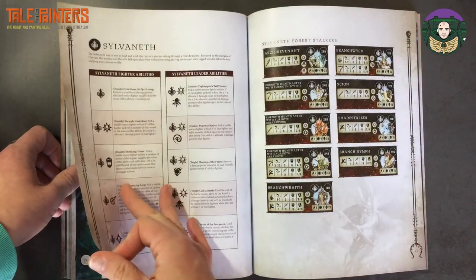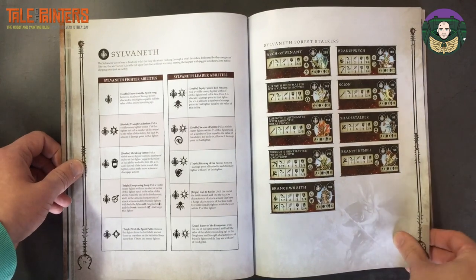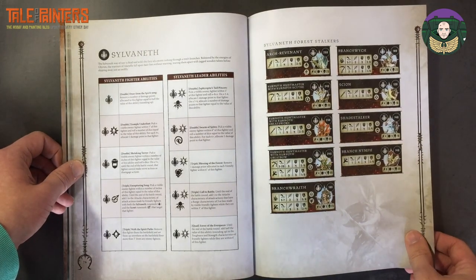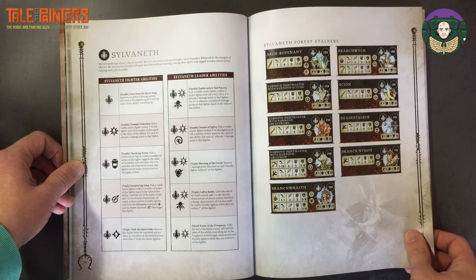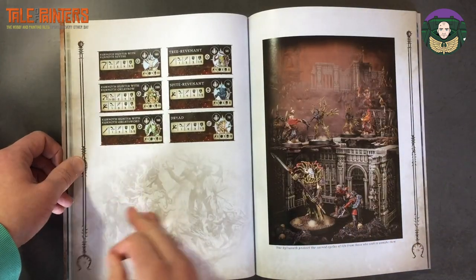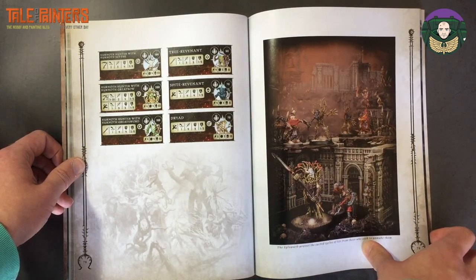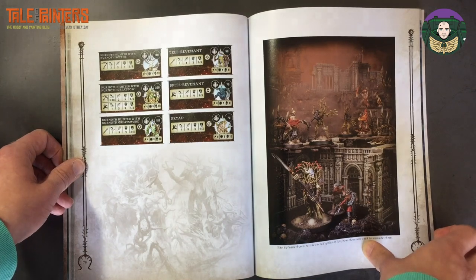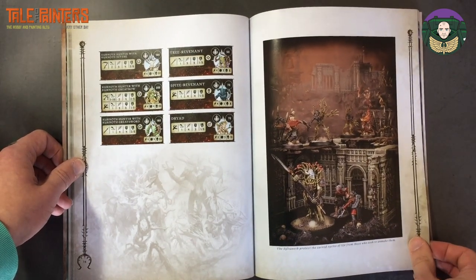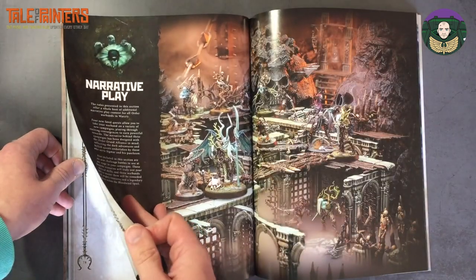Sylvaneth — they've got a box set of models out at the moment. You've got Branchwraiths, Kurnoth Huntmasters, and stuff like that. However, there are no Kurnoth Hunters that were included in the Beastgrave warband — no rules for those, which is a shame. It would have been nice to have some cards for them.